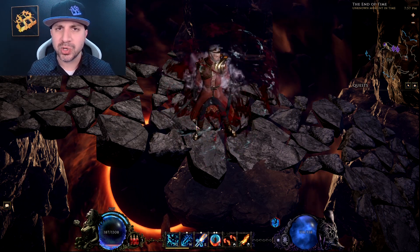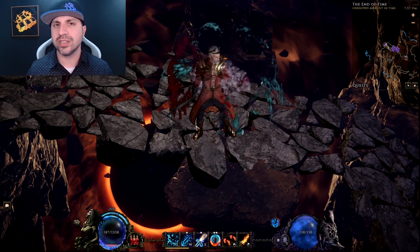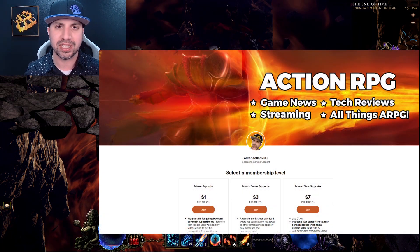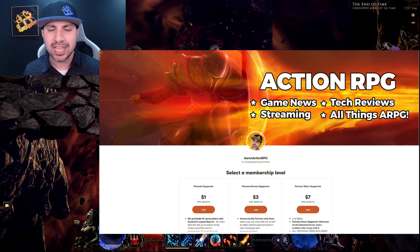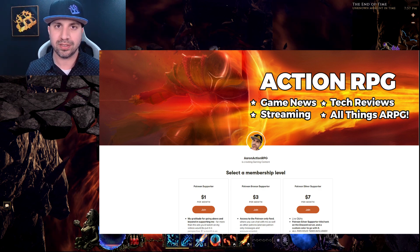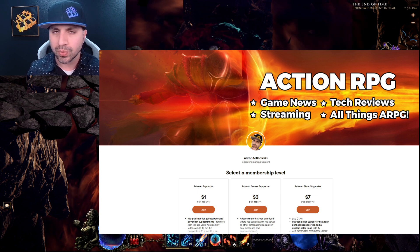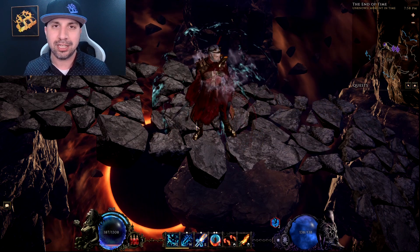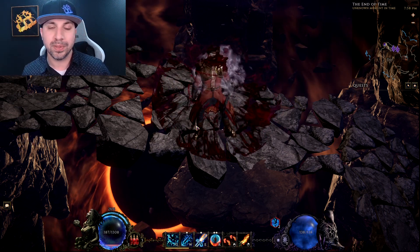That's the build guide — Shatter King version three for 0.8.5. Let me know in the comments what you think of the tweaks. I've officially started a Patreon — thank you to the first 36 people who signed up. Likes, shares, comments, and feedback all help push the channel forward. If you want to become an Action RPG VIP and get Patreon exclusive content, including podcast number 10, check out the first link in the description. If you haven't joined the official Action RPG Discord, please do — we're approaching 1500 members, with great conversations every day and over 20 viable build guides for 0.8.5. We're also ramping up for Last Epoch multiplayer.